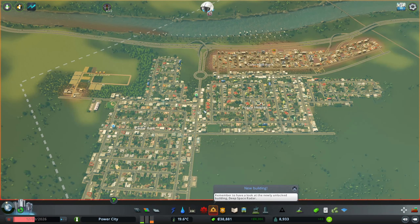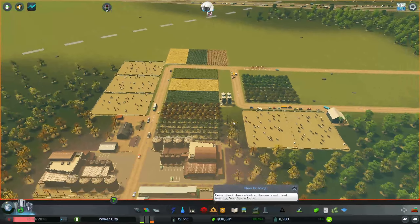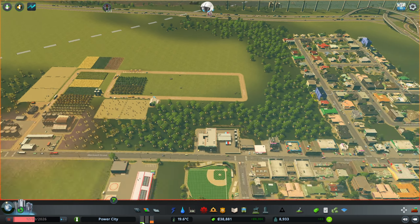Welcome back, this is Ty Power again with another episode of Cities: Skylines. Last time we got our old farm to level three, so today we'll probably be working on bumping it up even higher as we start getting more residential.